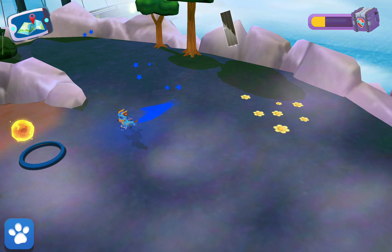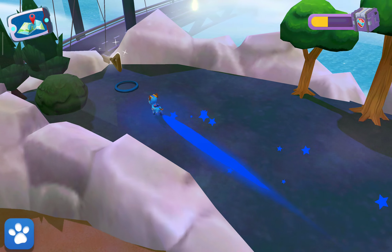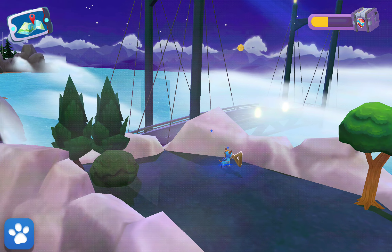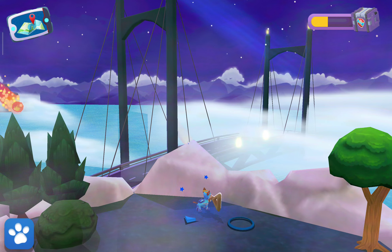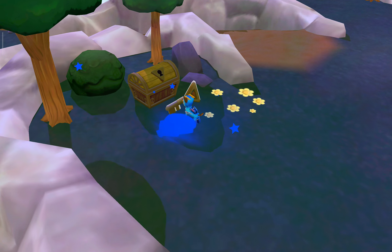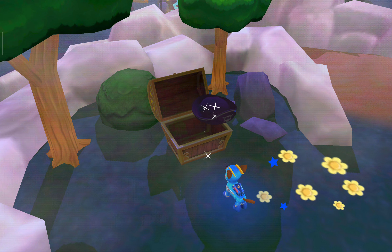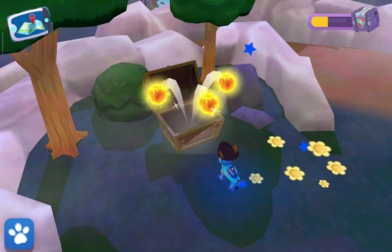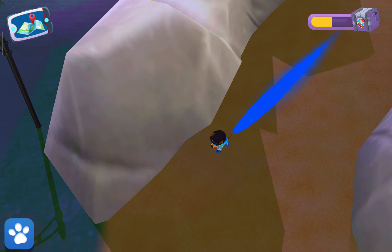Look, there's something floating on the sea — let's check it out. It's a yellow key! It opens the yellow treasure chest. You found it! Let's see what's inside. Yo-ho-ho, pirate pups ahoy!